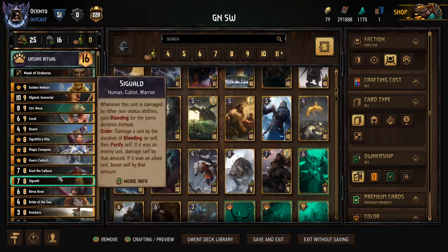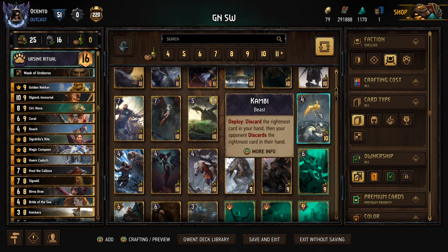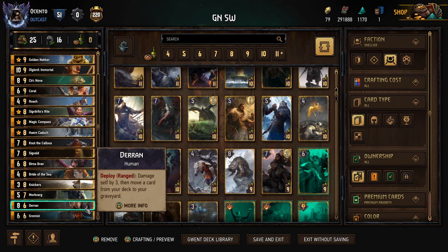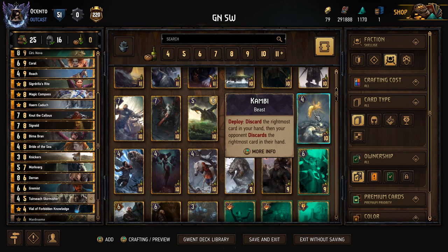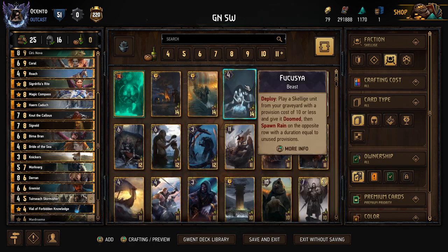If we're in that situation, we already have the advantage coming into the round. We can finish it up and make them dump a card. Or if we have a discard in hand that we haven't used yet, it's really satisfying because we even get points for that. Otherwise, we can go into something like Fakusha — take Fakusha, bring back Coral, bring back whatever we want, make it work.